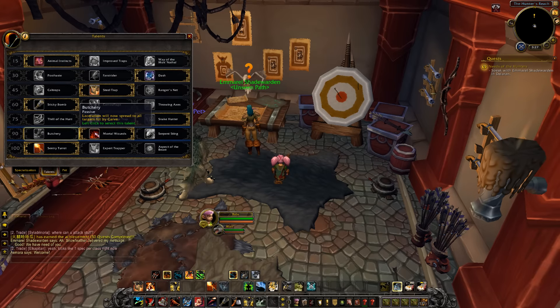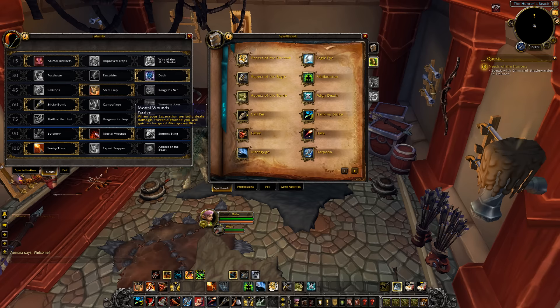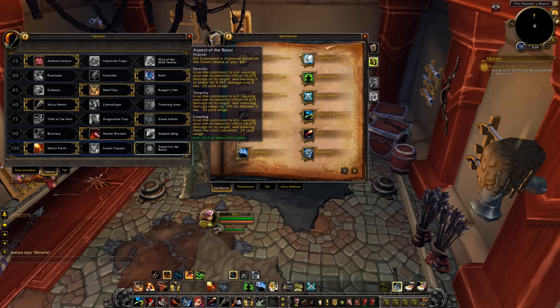At level 90, I chose Butchery — it's Laceration but it also hits via Carve. Oh there it is — I missed Carve in the spellbook, I'm an idiot. There it is, and there's Cleave too. Despite me being a complete moron for missing Carve, the fact that it does Lacerate, I'm not that interested in it unless we're doing permanent long-term fights. Serpent Sting — targets hit by Raptor Strike or Carve are also affected by Serpent Sting dealing damage over 15 seconds. Leveling mobs don't last 15 seconds generally speaking. I chose Mortal Wounds: when your Laceration periodic deals damage, there's a chance you gain a charge of Mongoose Bite — so when we lacerate a big mob we'll get extra Mongoose Bites. At level 100 I chose Sentry Turret — we've got to try it out!